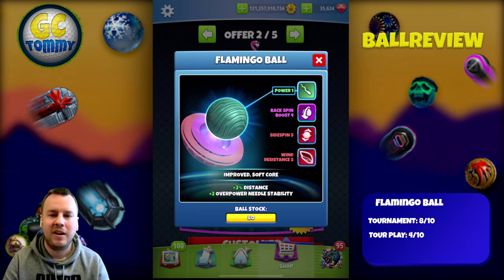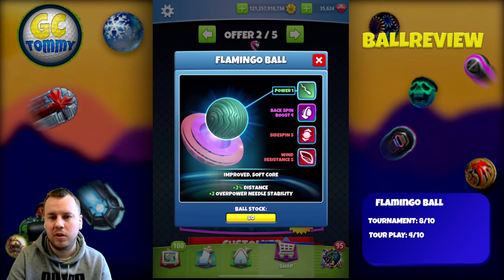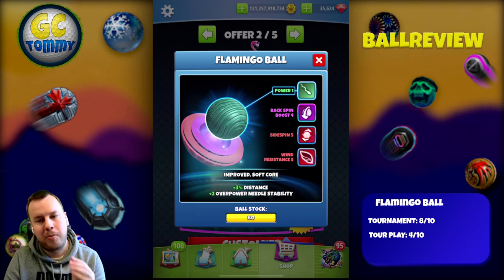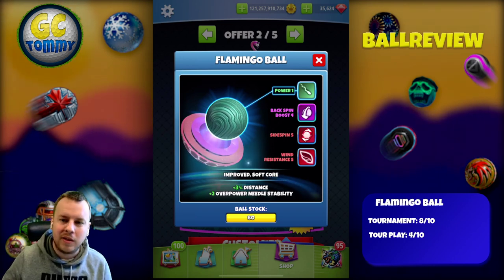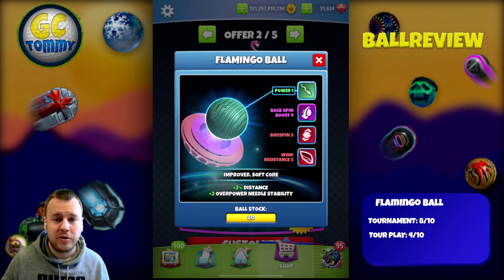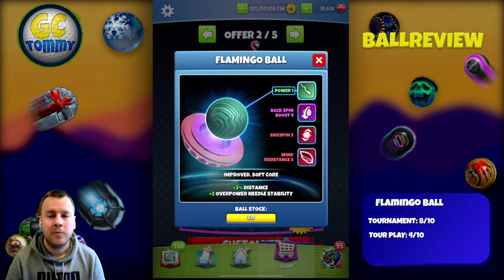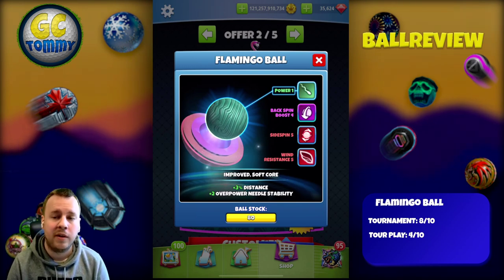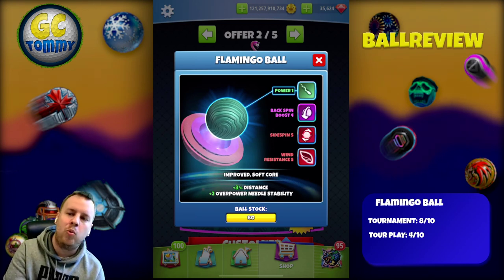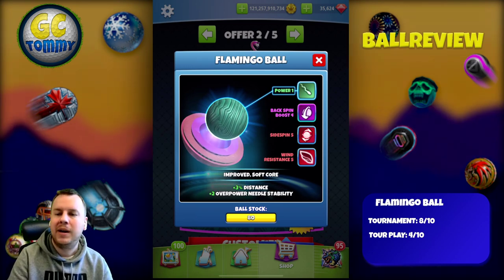Now let's take a look at this ball from a tour play perspective. The sidespin five and wind resistance five — especially wind resistance five — is definitely going to be helpful. The plus two overpower and usability is fine, but the problem is the power one. Sure, we can play with a power one ball in the earlier tours, but I don't recommend using a special ball in earlier tours because it's not really necessary — we can get the same positive result with a navigator or a quasar. In higher divisions, the power one will definitely hurt you.